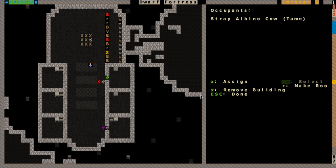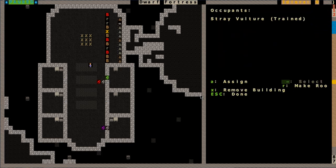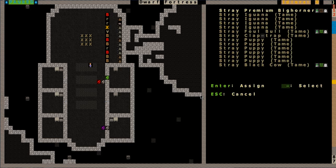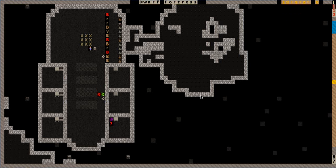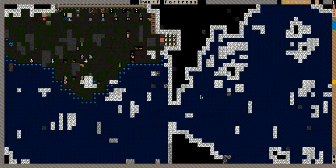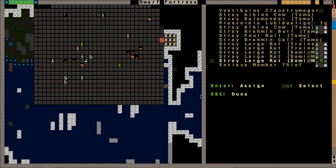This one's tame, this one's tame, this one's tame. The large rat is trained but not tame yet. The stray vulture is trained - I'm not going to let it out. Large rat is semi-wild. Let all of those animals out there. I need to make sure I've got them all assigned to the correct place. We have an enclave member - that's what we've captured.